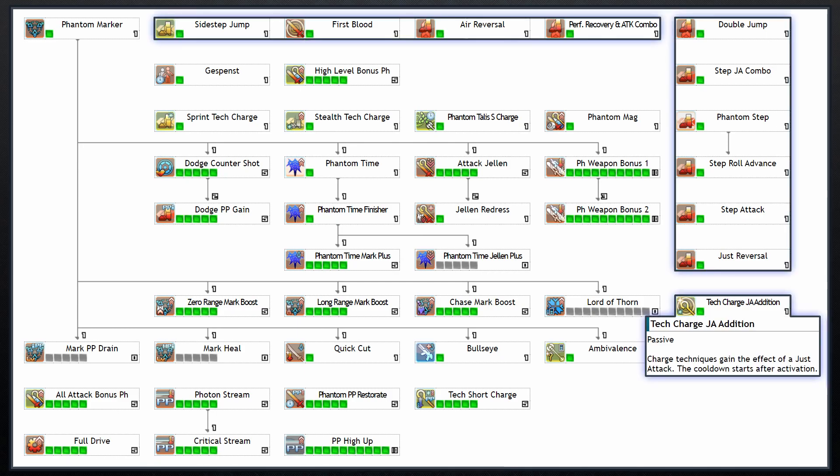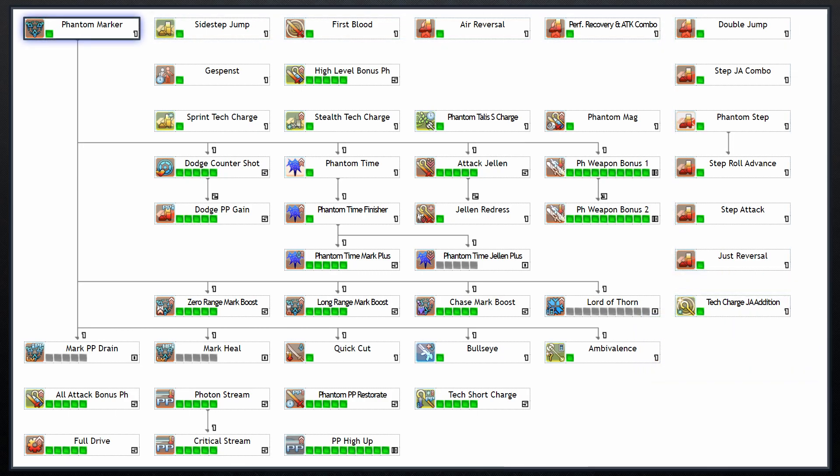Like all classes, there are skills you can learn for free at the top that require a specific level to unlock. All of the pre-learned skills are on the far right column, with the only exception being Tech Charge Perfect Attack at the bottom, which works exactly the same as the Force and Techer skill of the same name — giving charged techs the effect of a perfect attack. Phantom Marker will allow you to accumulate marks on enemies when landing enough hits.